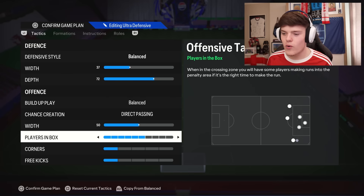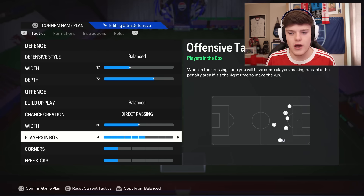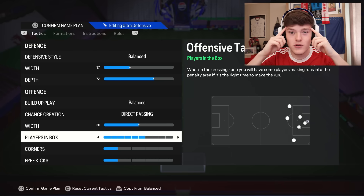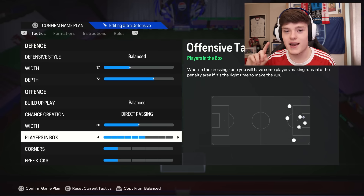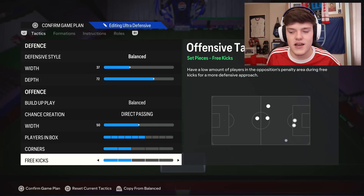Players in box, we're going for six. I always used to have six until this year — on the 4321 I do have seven, and that is my favourite formation — but for this, my OG formation, the one I used in pro games for two years, I like six. Corners and free kicks are two — pretty standard, no one really cares, do what you want. For me, two's perfect.